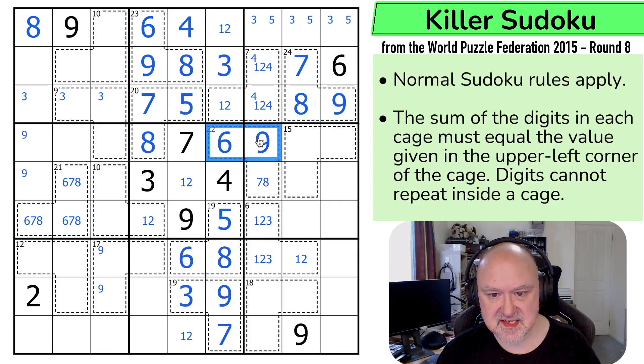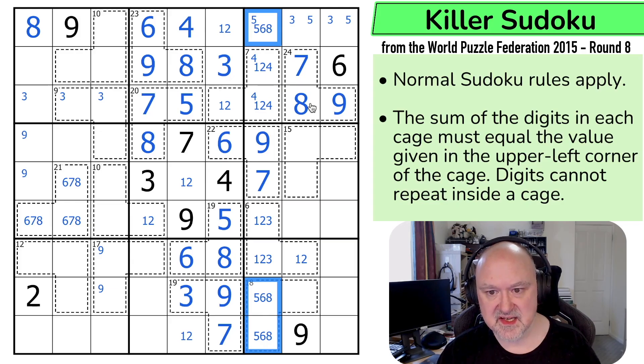The five makes this the six. Six and nine sum to 15, so this has to be the seven. So 1, 2, 3, 4 means this is not the three. We know what this triple is: 1, 2, 3, 4, 5, 6, and eight. There's no eight or six up here, so this is the five. There's no five over here and no five down here. This is 6, 8.